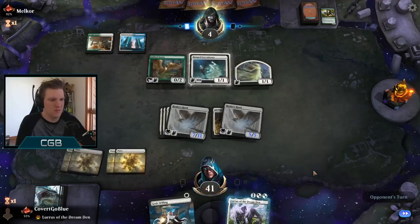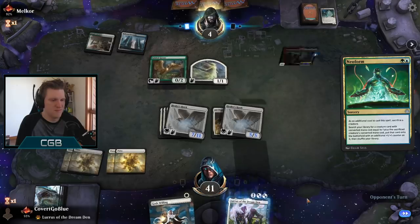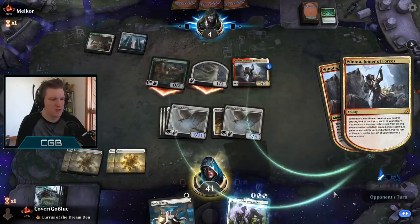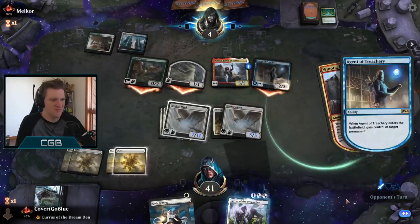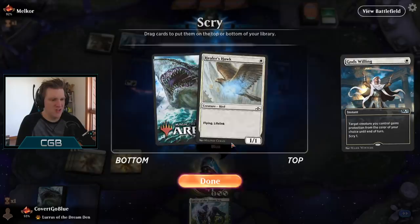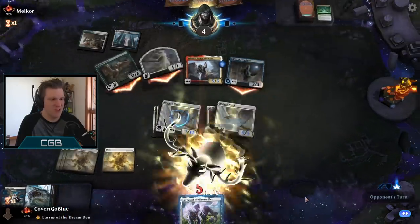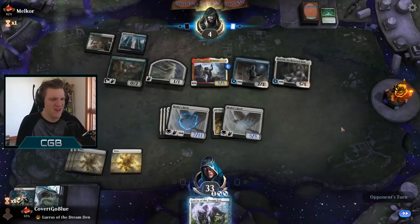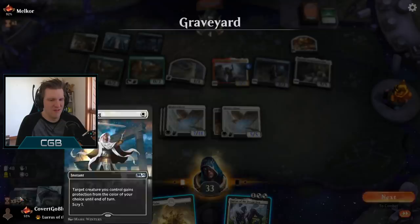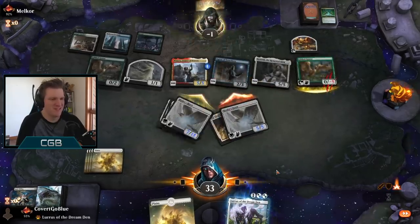Let's see if they go for it. Here it comes. And there it is — let's see if they attack with both. So there's no blocker. They hit an Agent — they target my Hawk. Here's Protection from Blue. Now they need to hit something else. That can block a flyer and it's Kenrith — that won't do. Your mythic Winota... wait, we still have enough! They only have one blocker and we have two Hawks, baby!